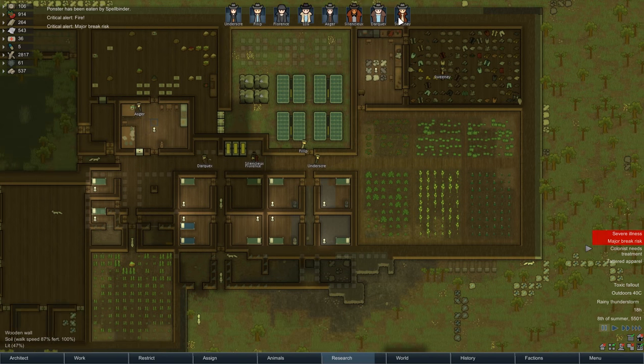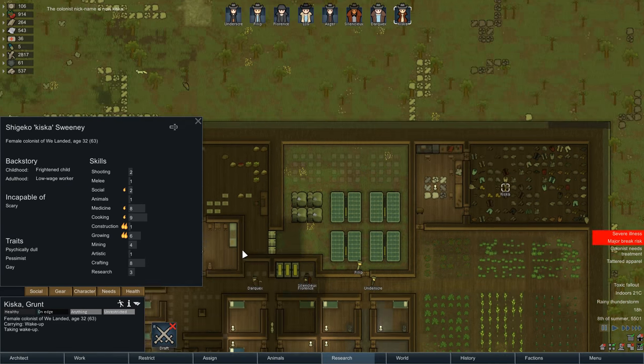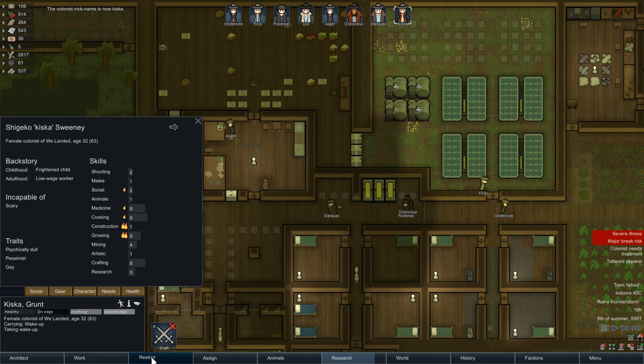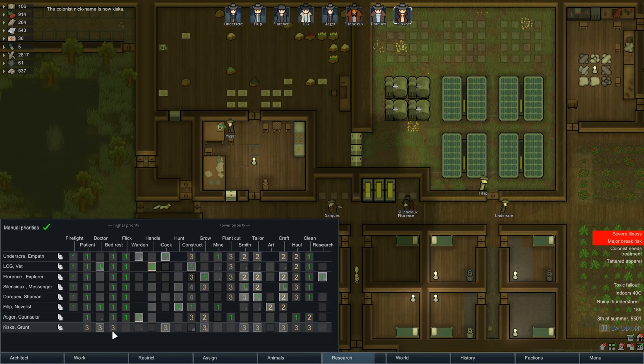Hey, we got Sweeney! Sweeney has been renamed Kiska, and she's going to be our new grower. Maybe we should put her on growing. Let's copy and paste that work schedule. Work Kiska the grunt. Doctoring is fine, cooking, and growing — yes. Constructing one, growing two, if there's nothing else to construct. No tailoring — we don't need that right now. Hauling and cleaning. Hauling two and three. That looks good to me.